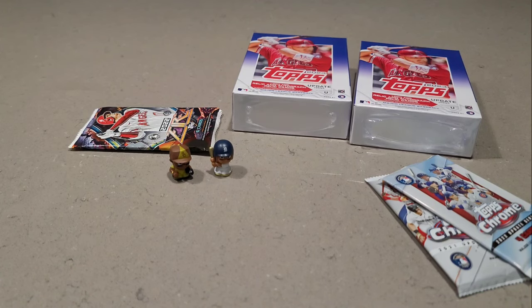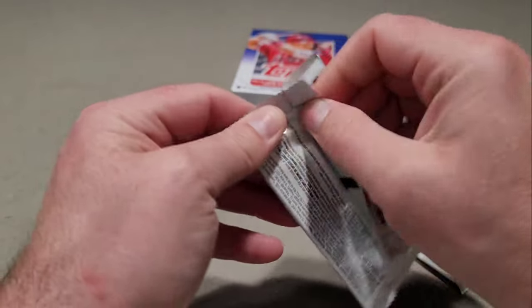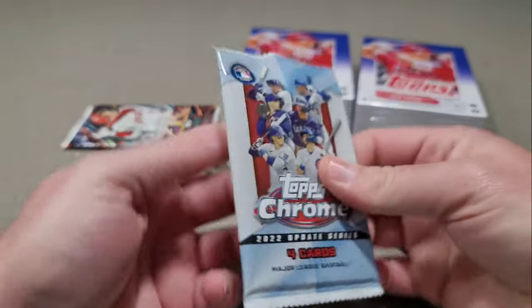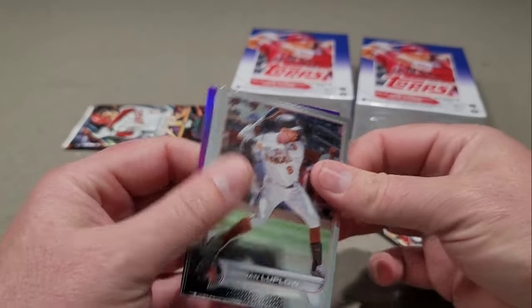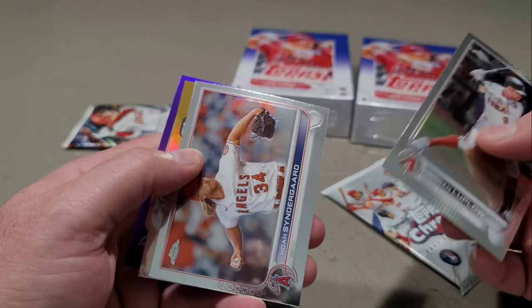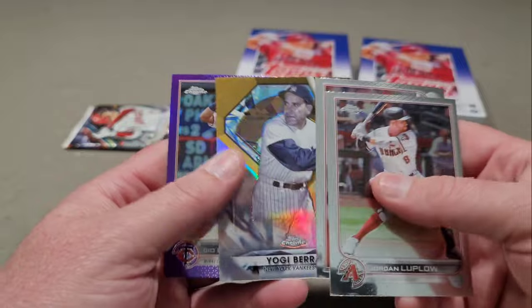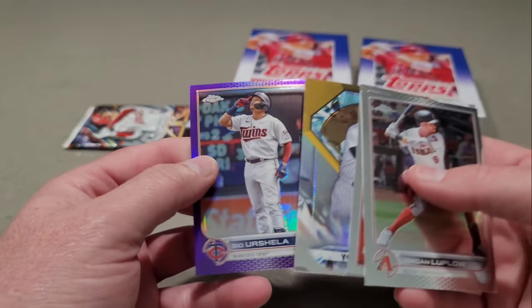Let's open up the 2022 Topps Chrome. We'll get one purple in here - looks like we got Jordan Lawlar, Noah Syndergaard, Yogi Berra, and the non-die-cut - should have been a die cut - and Gio Urshela is our purple.